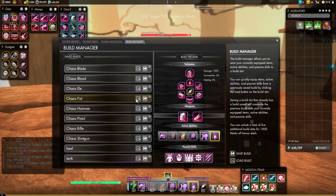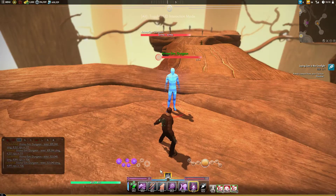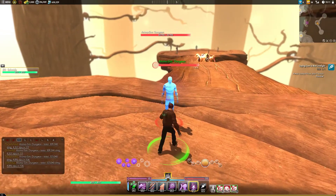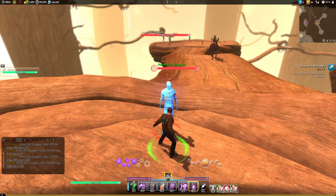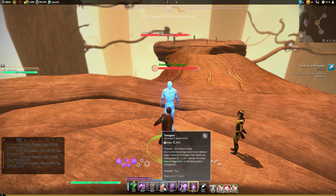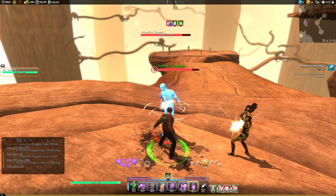Then we're going to run Chaos Fist. This one was a little tough for me. I think Savagery and targeting yourself is probably the best thing you can do with it, so that's what we're going to do here. In this one we're going to use Savagery first and then Reality Fracture.